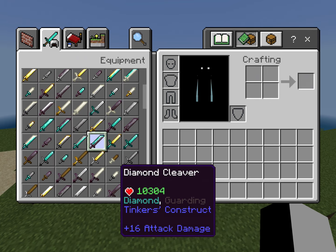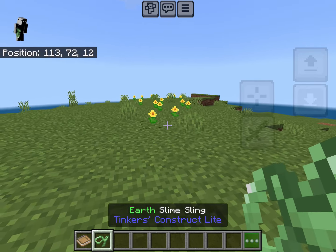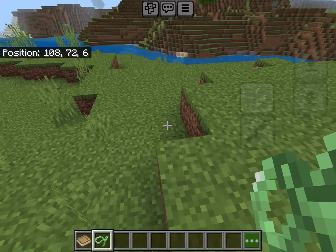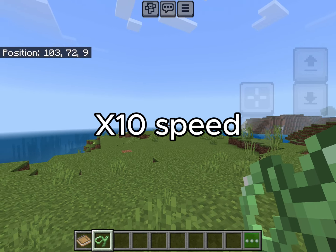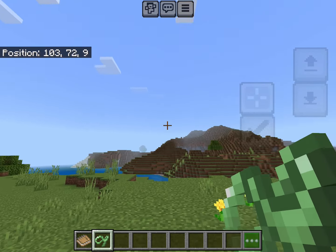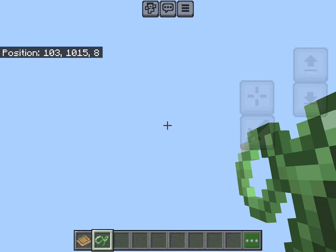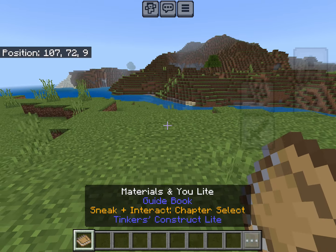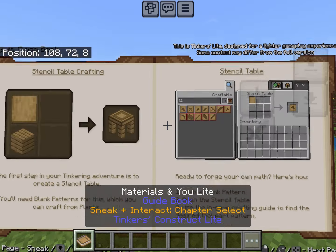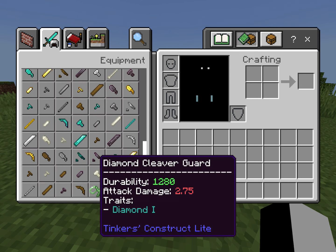Basically, Tinker's Construct Light adds way more stuff to the game — for example, new weapons like the Diamond Cleaver or an iron sword with different traits like Undead or Magnetic. There's also a new weapon called the Earth Slime Sling — the longer you charge it, the higher you go. I charged it for one whole minute and reached Y-1295, so it's going to take a while to fall down. When you install the mod, you get a guidebook — a very big book that tells you everything about crafting and how it all works.